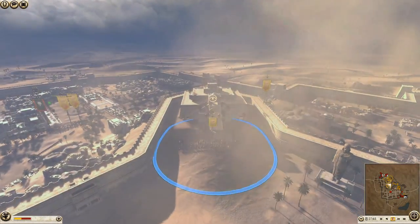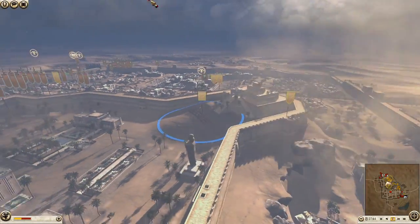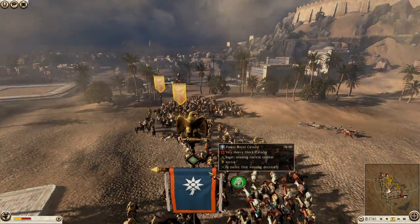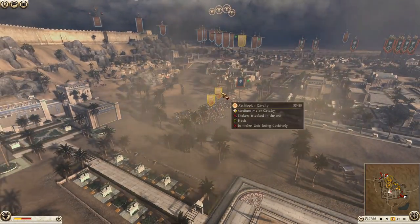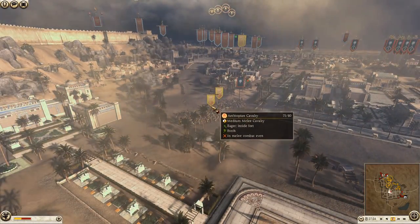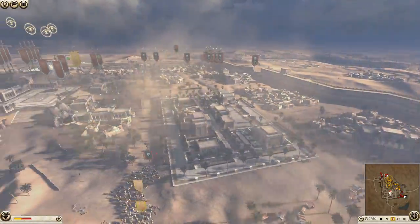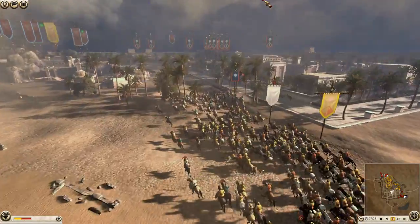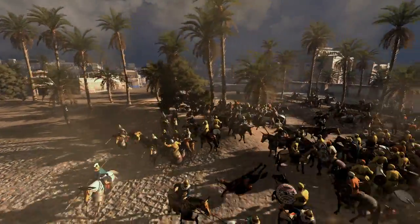We've got Kushite royal guard here — a really good general unit. Pontus has found the cavalry! The Pontic royal cavalry. This is not good — this one unit here is losing decisively. I'd get this one out and try to do some attacks on Pontus elsewhere, but the trap has been sprung here. Now Pontus is actually retreating — I don't know why, he's winning that fight.